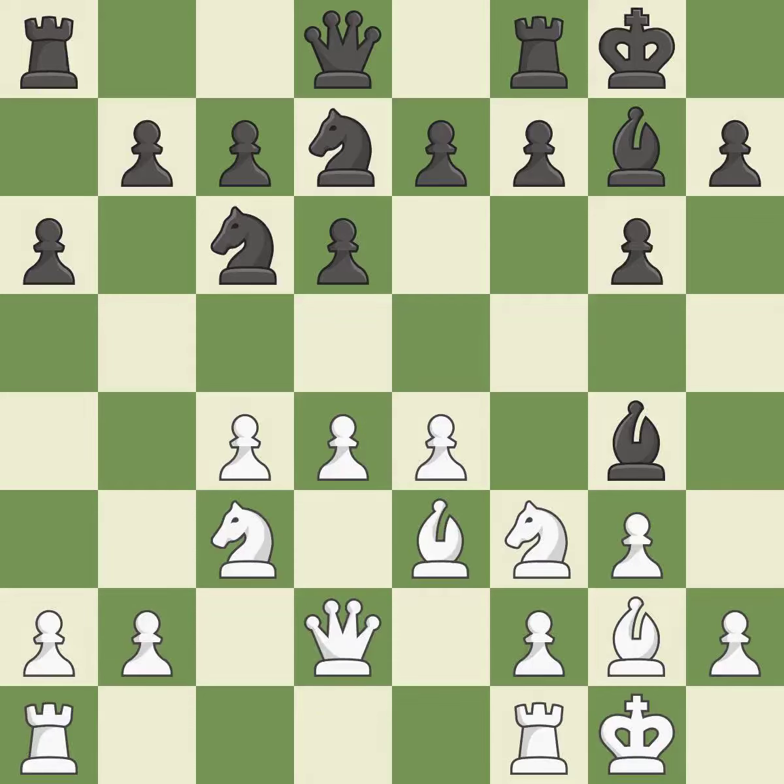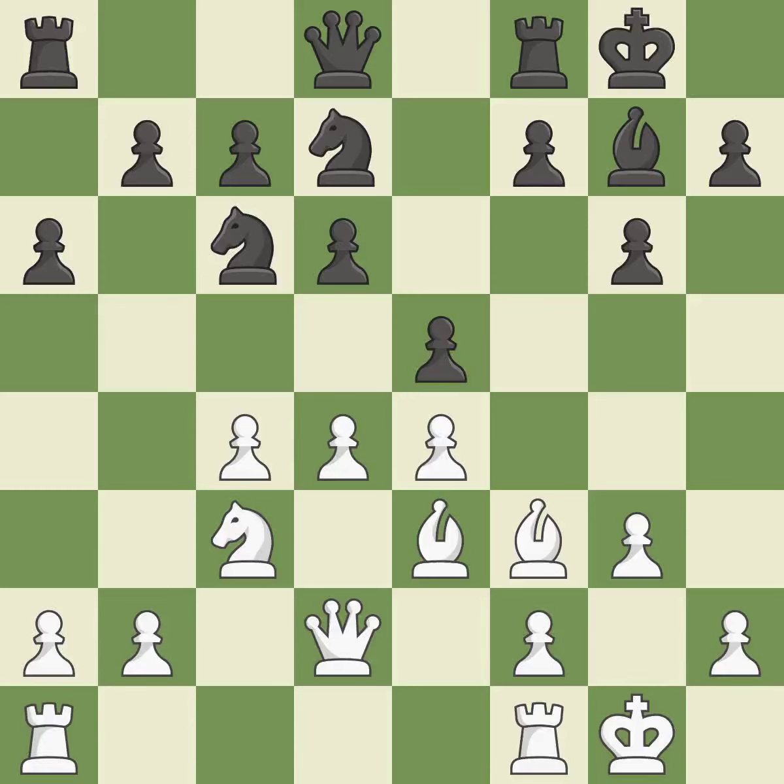The rooks are linked by this, making it easier for them to work together in the future. It is a fair deal after all captures. This uses a pawn to attack the center while vying for position. This poses a fork-piece threat.